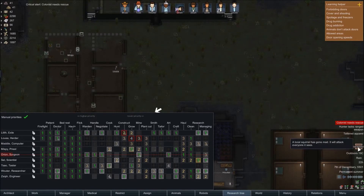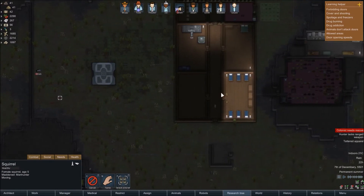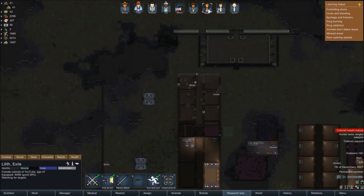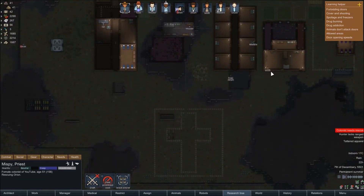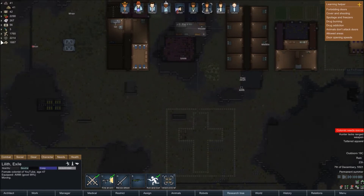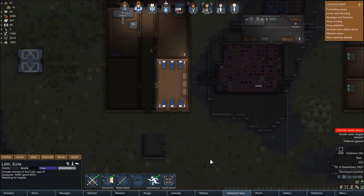Oh, a mad animal again! Why are we getting attacked by so many angry squirrels? A manhunting squirrel! Lilith, you have the sniper rifle - where are you Lilith? You're in here - okay. Mipsy, can you rescue Orion? Lilith, I want you to take a shot at the squirrel as soon as you can. The squirrel's not taking no for a bloody answer. Go on Lilith - if you can hit it first time you'd be amazing.